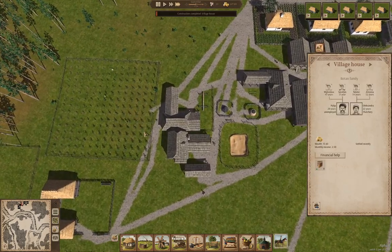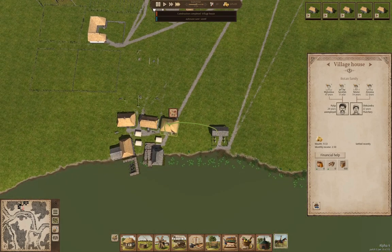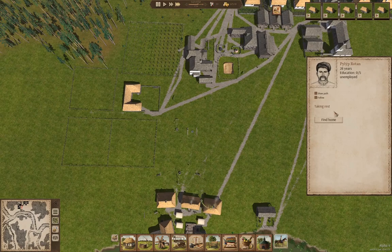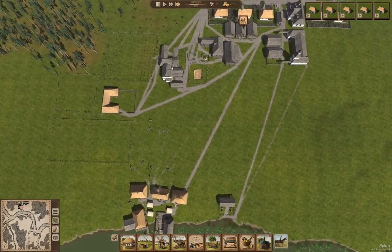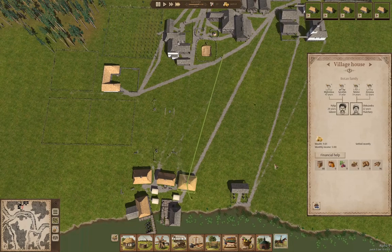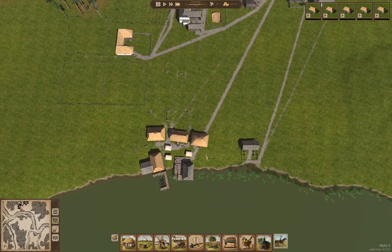I think we'll have another potential field of tree planting over here, though I kind of want to put another row of houses up here ultimately. Somebody moved in already — they paired up! This is a local match — that wasn't even immigrants. They moved out of their own family's house. That's kind of cool.